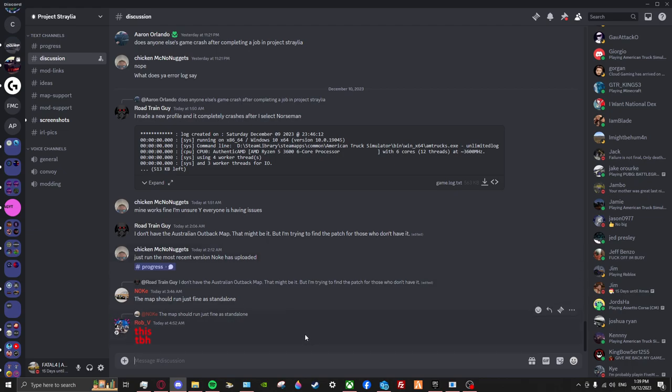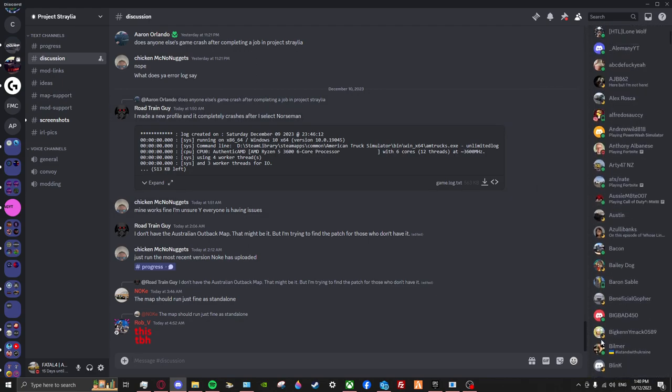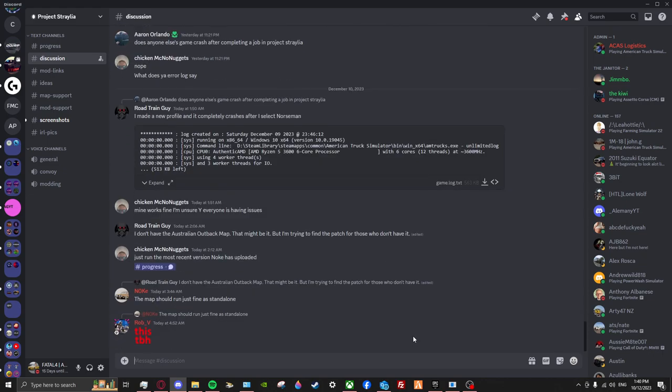Give me some suggestions please, guys — putting it to you to help me out. Don't take it like I don't know how to install mods — I've installed mods, I know how to import them. I just haven't done ATS mod creations before, so I don't know how that works. I also used Project Straya back in 1.43 to 1.47, so I know the history of it. Thank you.